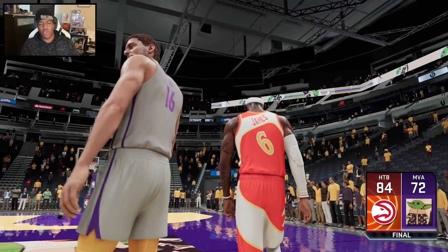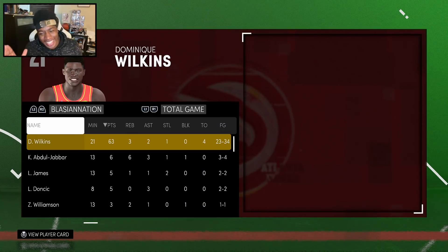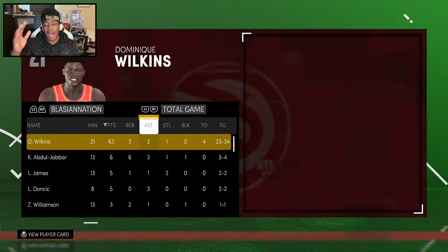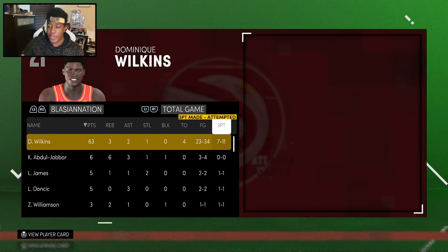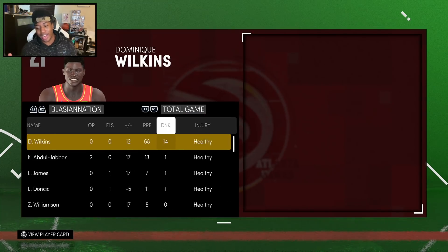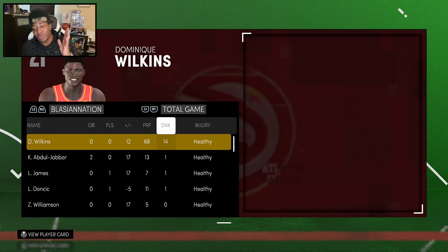84 to 72 is the final score. Let's check out the box score — we put on an absolute show: 63 points, three rebounds, two assists, one steal, 23 for 34 from the field, seven for 11 from three, perfect from the free throw line with 10. He was fouling a lot. And we had a total of 14 dunks — I think that's the most dunks I've ever had with a card.